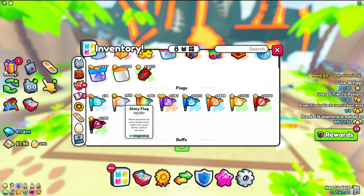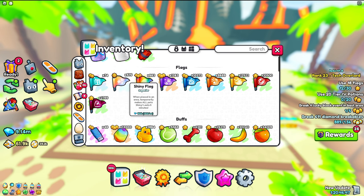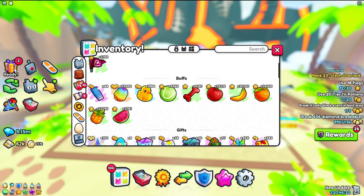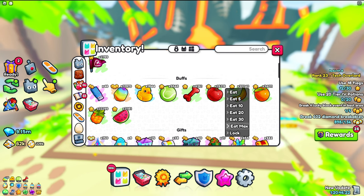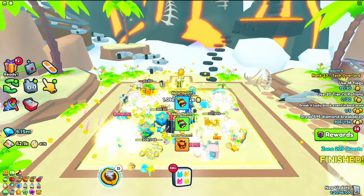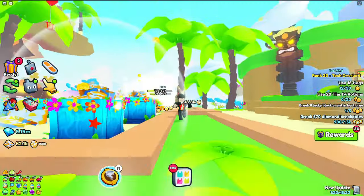As a bonus tip, if you want extra coins, put up coin flags or fortune flags. For seashells, use the exotic treasure flag, shiny flag, or rainbow flag. The strength flag also works if you don't have great stat pets. Make sure to always have some fruits and toys active — they give you a ton of boosts and can significantly increase the amount of stuff you collect. If you want to know the newest best way to get a huge pet inside Pet Simulator 99, make sure to check out this video right here.